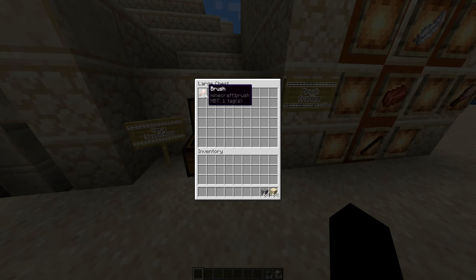When continuously brushing a suspicious block, a random item slowly emerges from it until it drops out. The block then turns into a regular sand or gravel block, also depleting a durability point on the brush. It takes 96 game ticks, or 4.8 seconds, for the brush to break a single suspicious block.